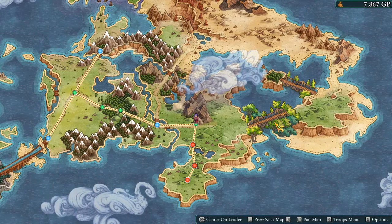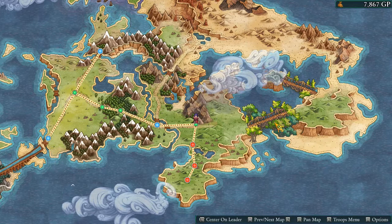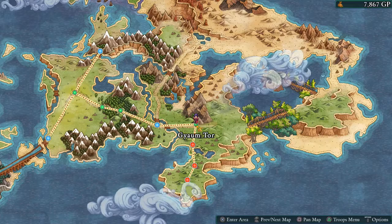Good evening YouTube, welcome back to Let's Play Felseal Arbiter's Mark with Pluton. So last time we left off, we just had the battle at Guillem Tor and Alphonse had once again escaped our grasp.